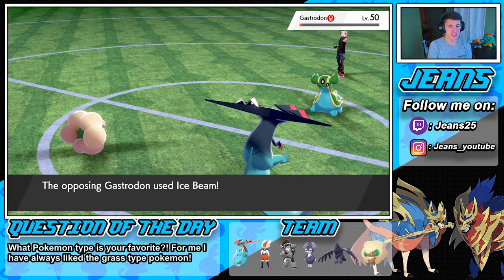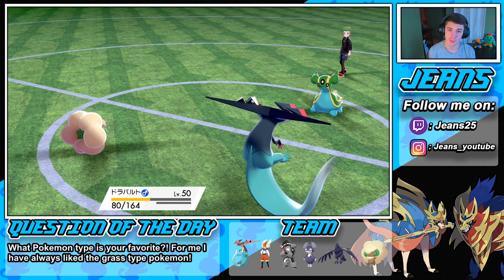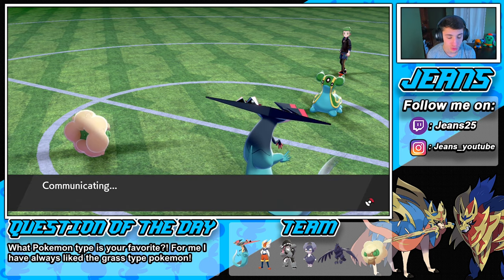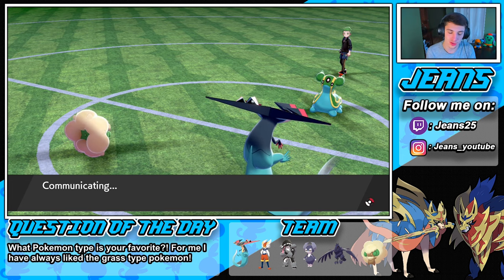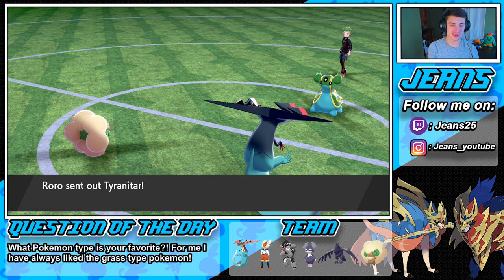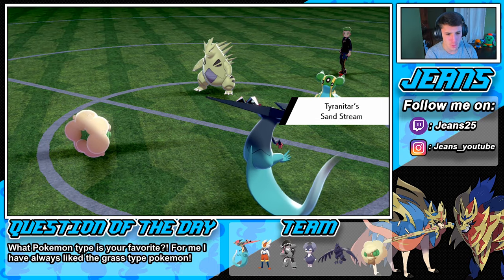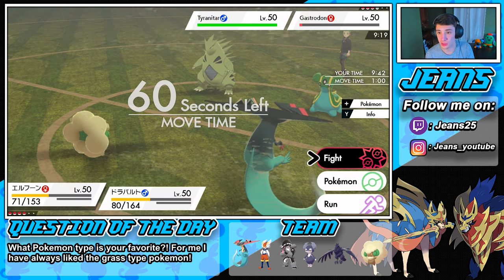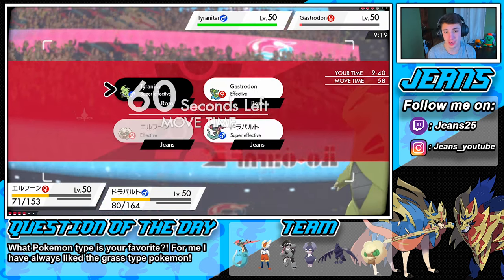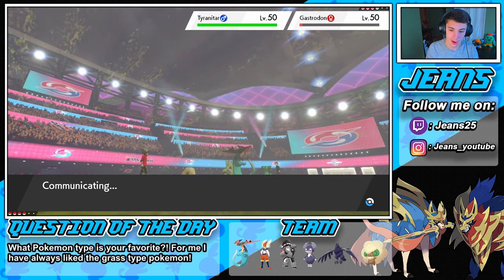There we go, see ya! Lucky duck gets another Ice Beam off — that's fine, our Dragapult will eat that up. Our speed is through the roof right now. I'm gonna save my Dynamax for my Cinderace or my Obstagoon in the back end. We have this Tailwind rocking — the Tyranitar is gonna come out and I'm not afraid to send that Moonblast out on you, Tyranitar. We're gonna go for a Moonblast on Tyranitar and Dragon Darts on both Pokemon.